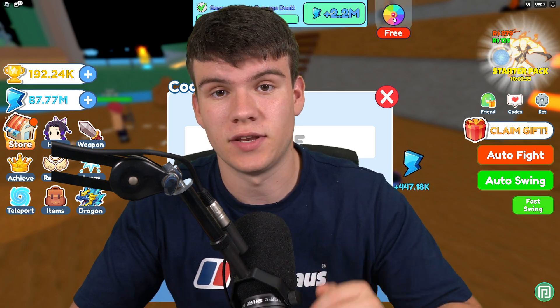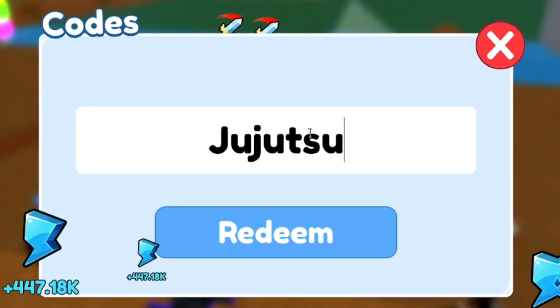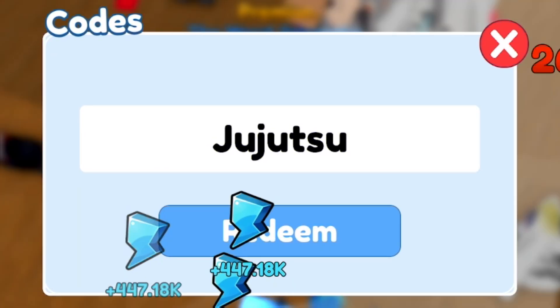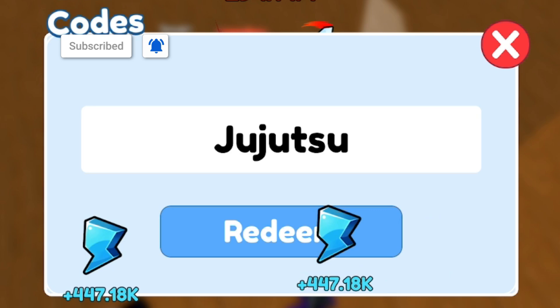The first code today is jujutsu — J-U-J-U-T-S-U — click on redeem. There we go, that gave us some nice rewards. It's kind of hard to see because there are so many rewards popping up at the bottom from all the quests.